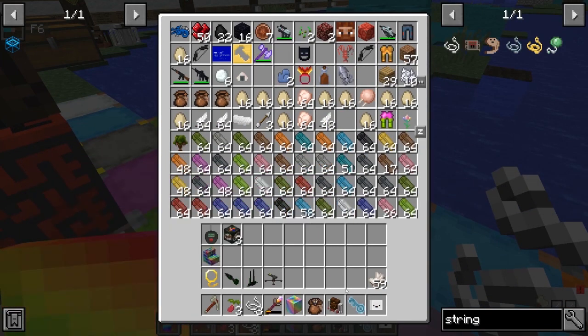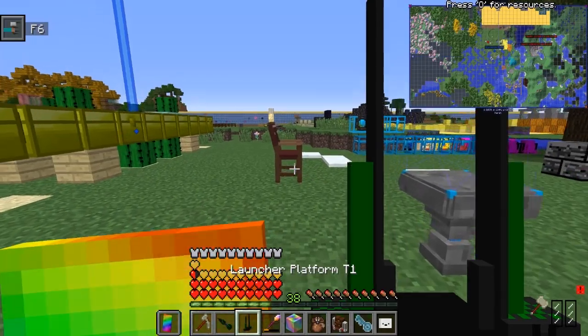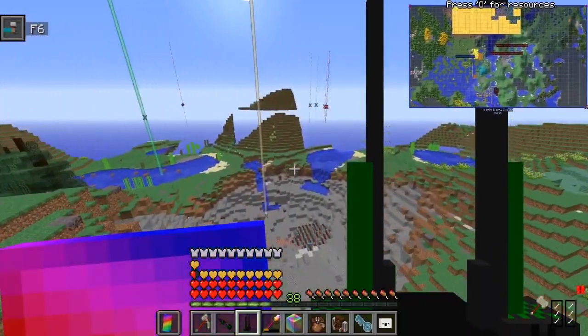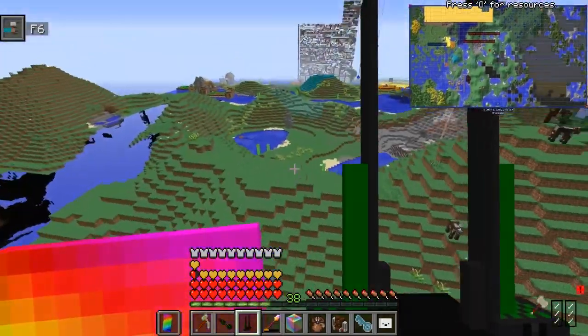All right, so where should we test this missile stuff? Let's fly over here a little bit, just in case it backfires and explodes — I don't want it to be near my base like last episode. This thing looks crazy.